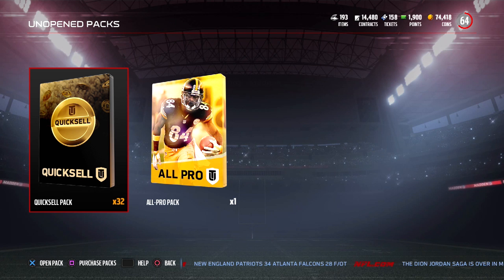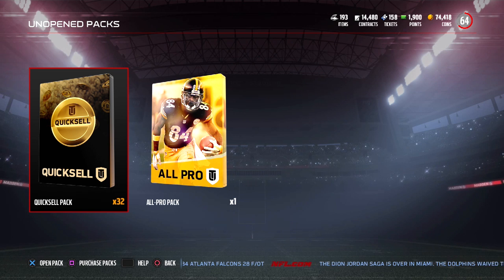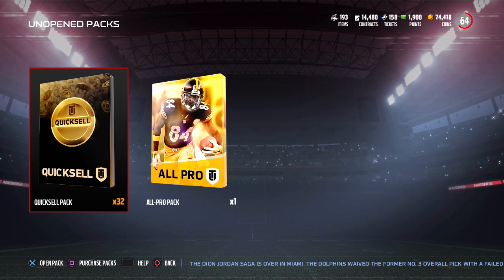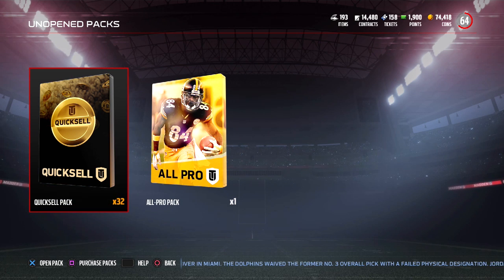What I have for you guys today is 32 quick sell packs. I do have to say before I get started — this is not something I would suggest doing. I really, really highly recommend not doing this. I think this is probably going to lose me quite a lot of coins, and I'm really not expecting to get anything good. But you never know — you could get something decent. I also have an All Pro Pack that I'll be opening in another video, but for right now we're sticking with the quick sells to load up on as many coins as we can.